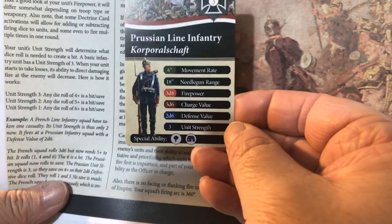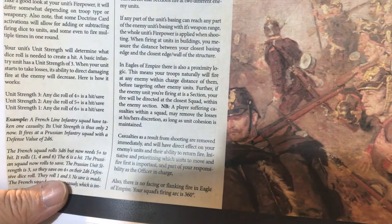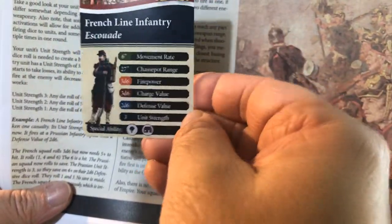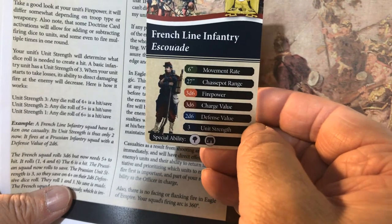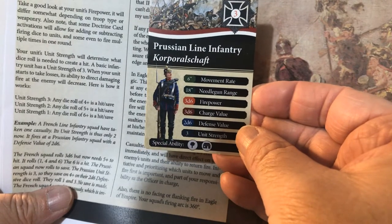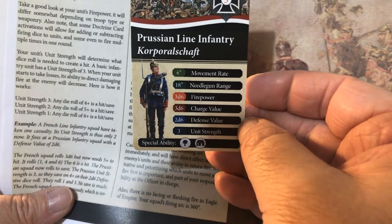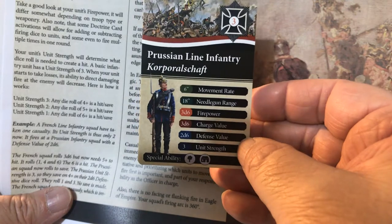You get the same number of dice depending on your unit strength — it's the roll threshold that changes. They are 3d6 with a 2d6 defense, and so are the French line infantry. They've got the same stats, which is a little bit surprising. The main thing is the Chassepot rifles that the French have are 27 inches, which is phenomenal compared to the 18 inches of the Prussian Dreyse needle guns. You could try to sit back — you'll get at least two shots off at the Prussian line infantry with your French before they even get close to you.